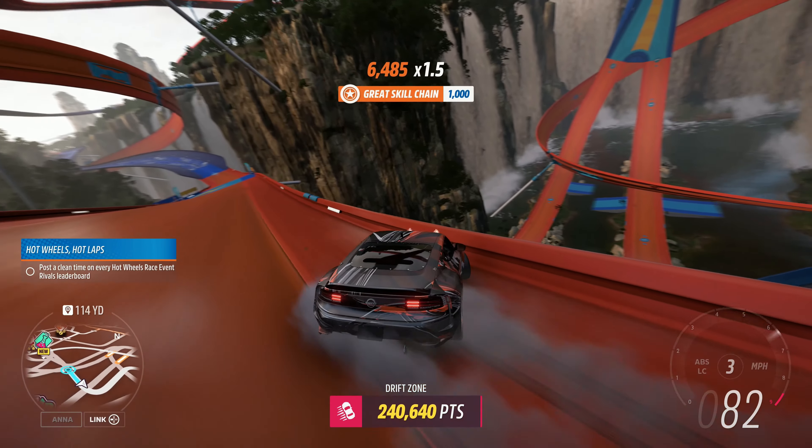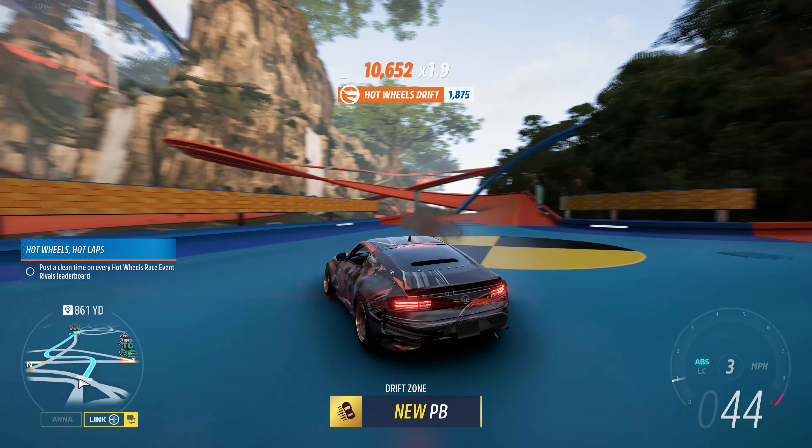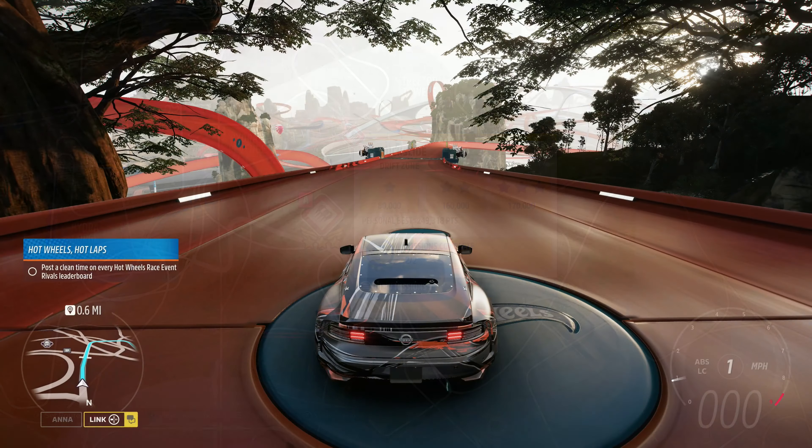How's it going everyone? Welcome to Series 32, Horizon Race Off, summer in Forza Horizon 5. The share code's on the screen now for the 2023 Formula Drift number 64 Forsberg Racing Nissan Z.